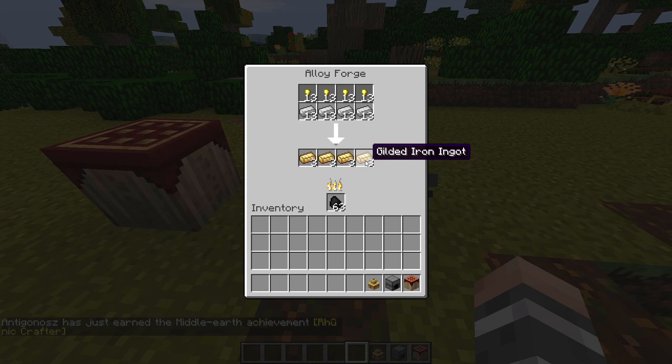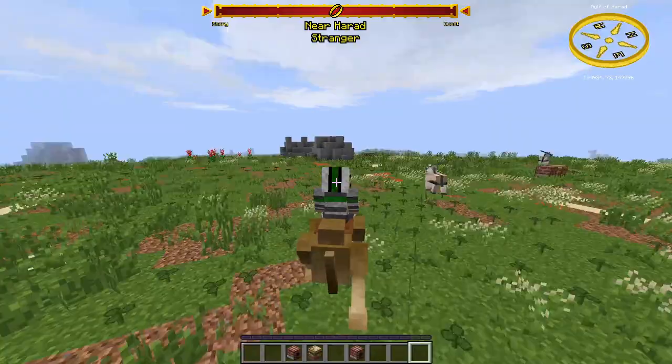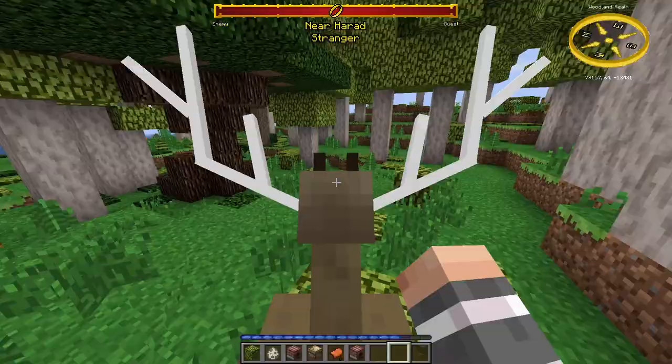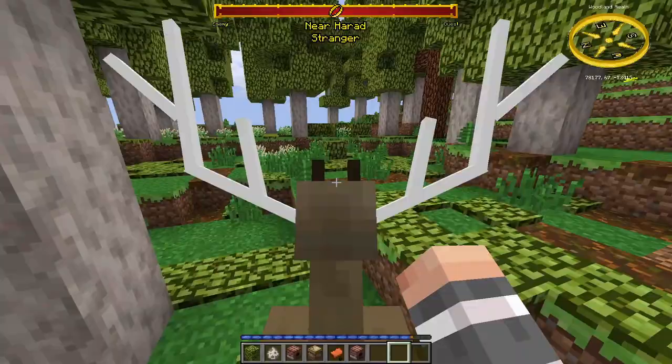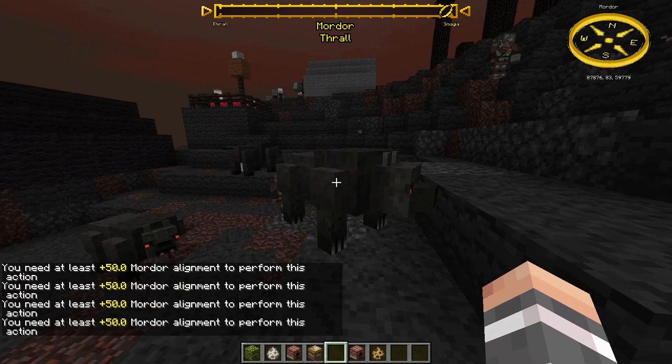You can ride a bunch of animals — for example camels, giraffes, rhinos, elks, and more — and you tame them the same way you tame horses in vanilla. Some factions have their own animals you can ride, but you need some Alignment to do so — for example wargs and spiders. With spiders you can even climb walls.